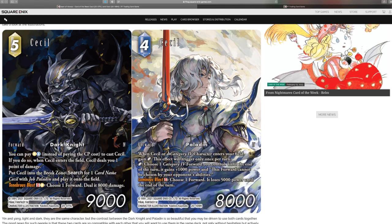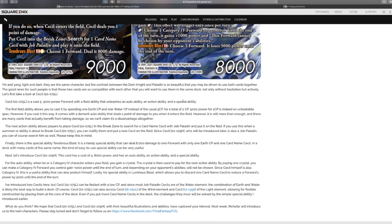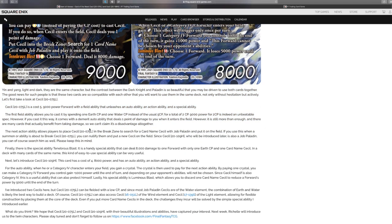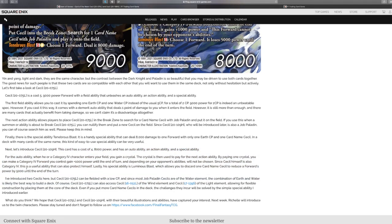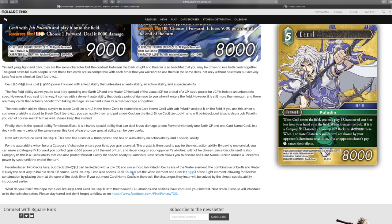I know you guys have been with me for a while, and if you haven't — welcome, new followers. There's not much in the article unfortunately; it just goes over the abilities. The only real highlight is that the earth-water combination is likely the best way to build a deck, but of course it gives access to this Cecil, which I think might actually be one of the better options. It just depends — I don't know my rulings enough anymore, but I'd have to see when timing happens for a lot of these effects.